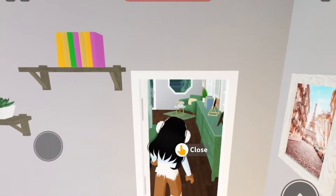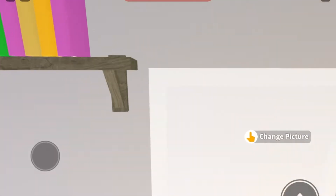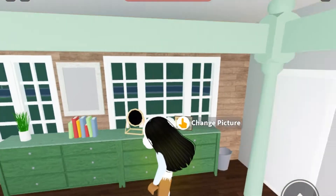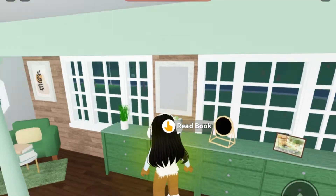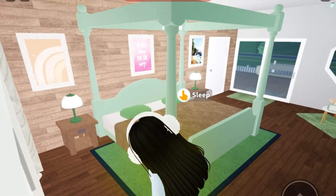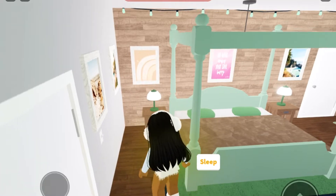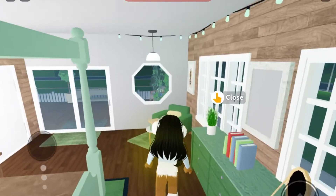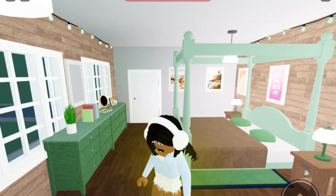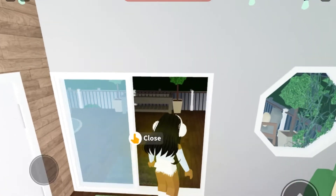Over here is the guest bedroom — not my favorite room. It's very green. We have a cute little bed, some nightstands, and a little seating area. Pretty basic. I don't really like the whole green theme, but yeah.